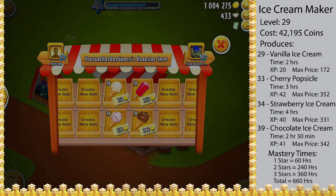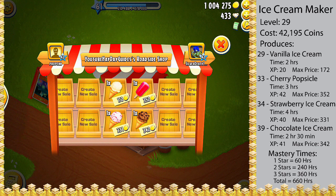Moving on to the max price you can sell each item for in the roadside shop. As you can see, the max price for the vanilla ice cream is 172, the cherry popsicle is 352, the strawberry ice cream is 331, and the chocolate ice cream is 342 coins.